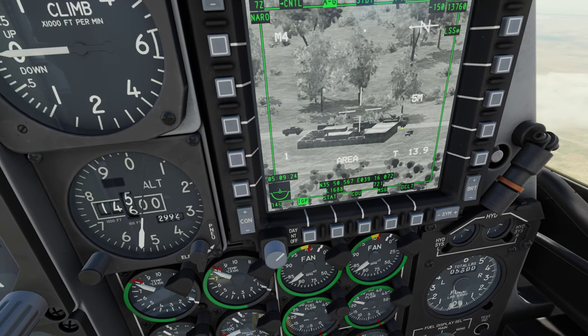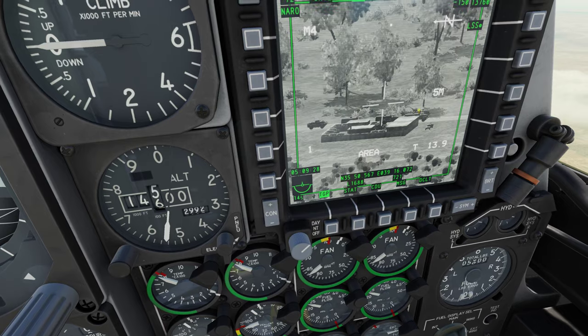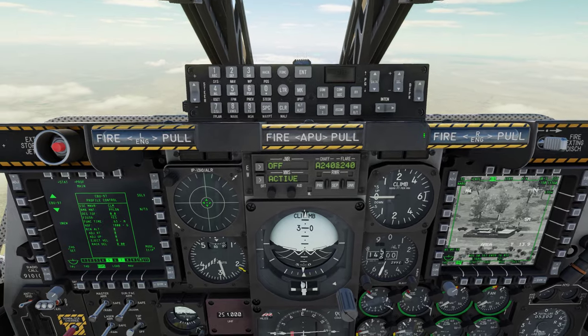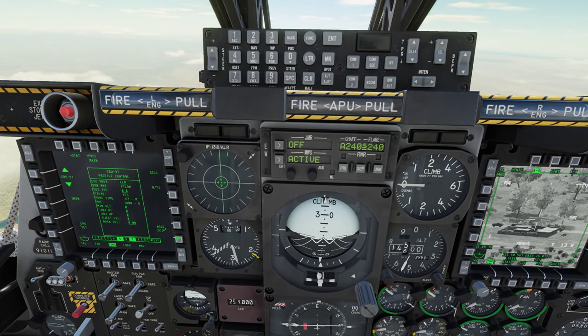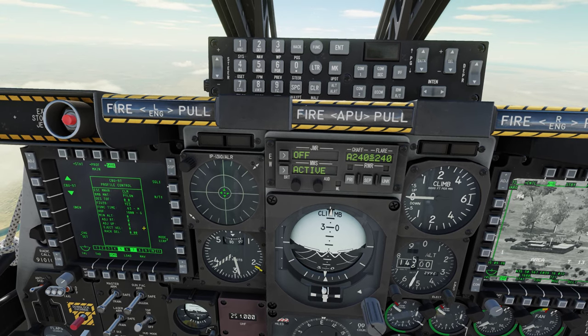Also right over here you can see a 23mm ZU-23 on an Earl truck. We get down in range of those, those are going to kill us. So let's go to CCRP, where we can drive safely above them.